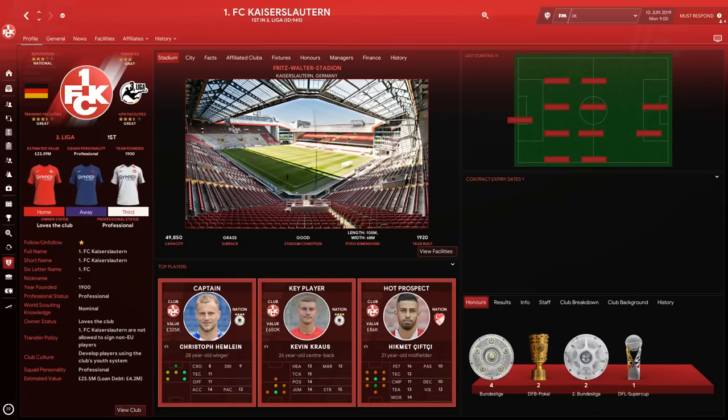The first team we're looking at is from Germany — FC Kaiserslautern, in the German third Bundesliga. Yes, they are in the third tier of Germany. They were once a founding member of the Bundesliga, playing there from 1963 to 1966 without any relegations. In 2001 they survived bankruptcy by selling their stadium.